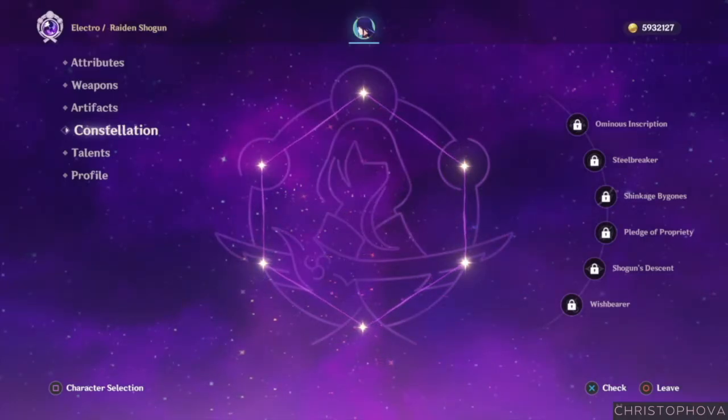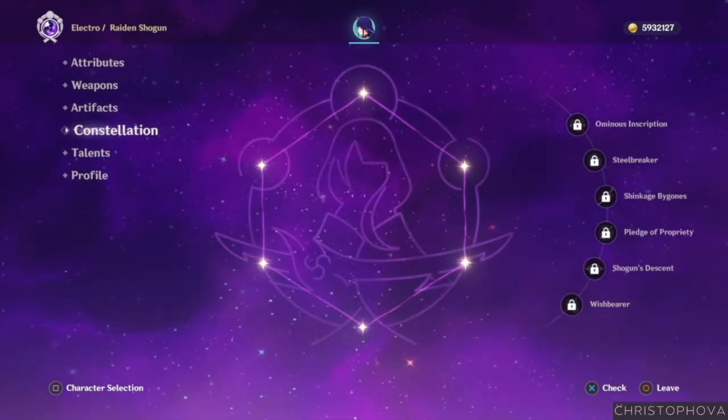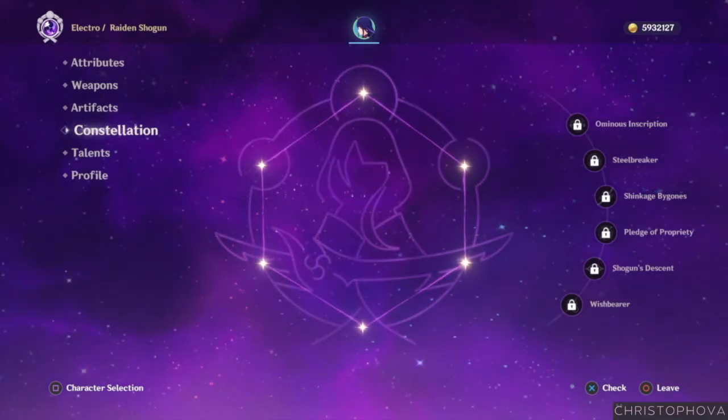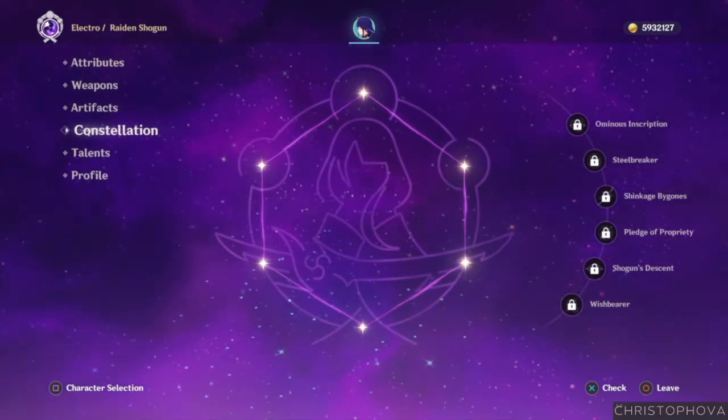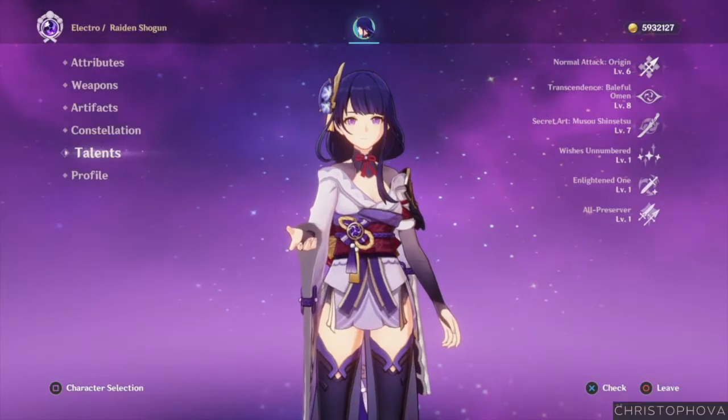Once you've added the Raiden Shogun to your team, any more wishes returning the same character will give you her Stella Fortuna, which will light up her constellation, Imperatrix Ambrosa. This will improve what she can do in combat and how she can assist your team. So let's take a peek at what she can do.